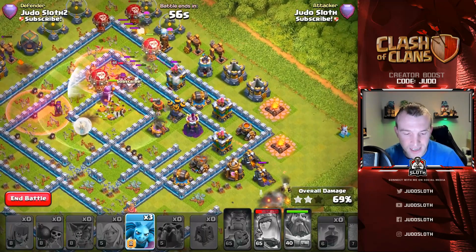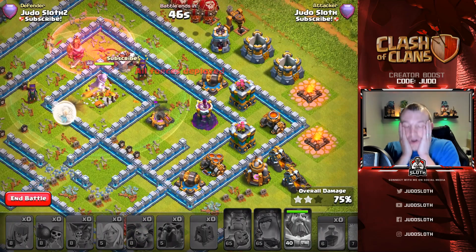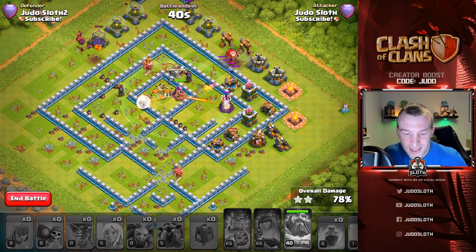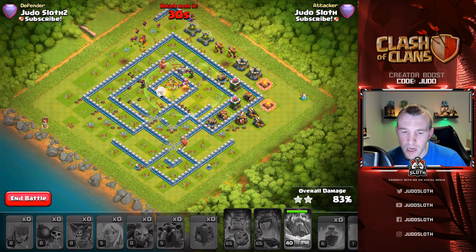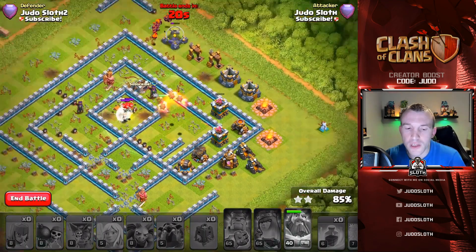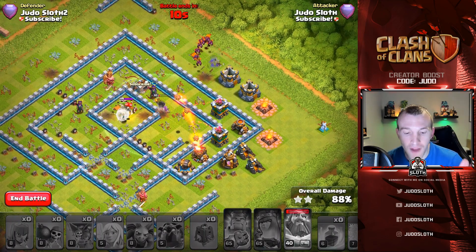The Queen stayed alive amazingly — we've got 56 seconds left. Let's get some minions in at the top. All the healers are on the Warden though, not the Queen. What an exciting attack — it could have easily been a three-star. Creating that funnel really helped, the Queen charge was epic, and Lalo could have been better but it was super close. We ended on 90% — if the healers had been on the Queen I think it might have been a three-star.